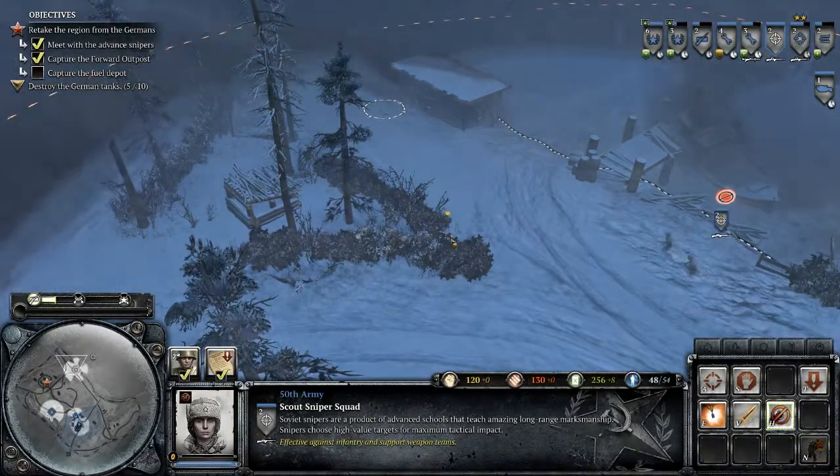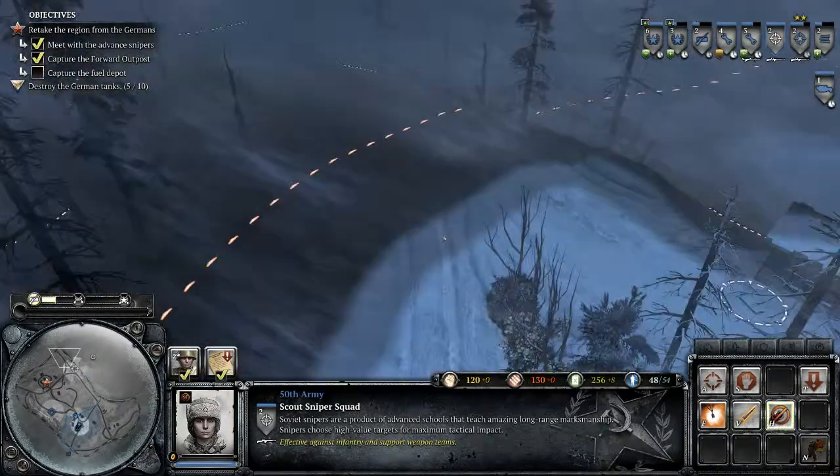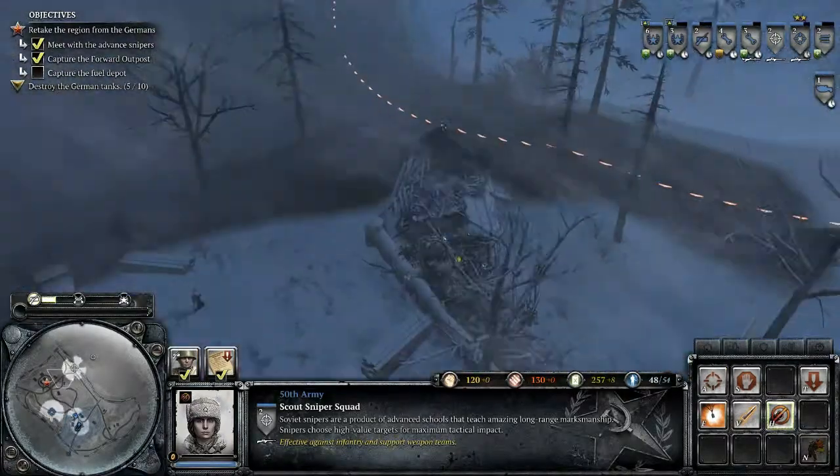Display. Ooh. Ammo box — I need that, so I can place demolition charges. Dang it, I don't know where that fifth tank is.